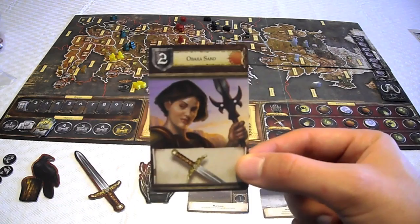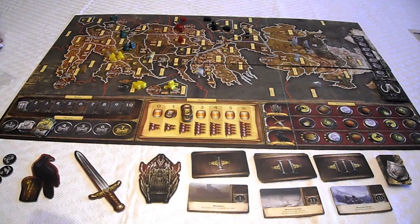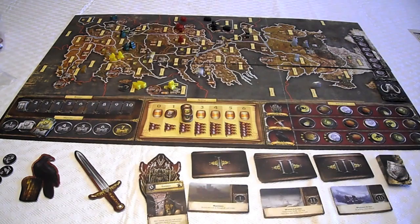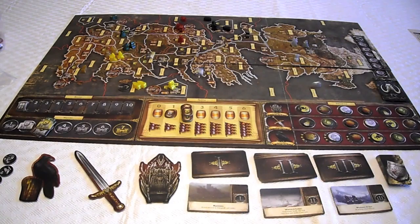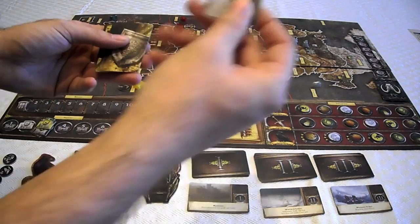Since Martell is winning, they play Obara Sand for a plus two, bringing the total to eight. Baratheon plays Patchface, which lets you look at the opponent's hand and remove one of their cards — removing the Red Viper, the strongest Martell card at plus four, so it can't be used later. That's where the strategy comes in. Tides of Battle cards are also optional: the attacker draws one first — perhaps a plus zero — then the defender draws, perhaps a plus one, which can swing combat unexpectedly.